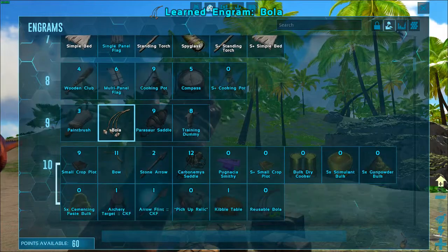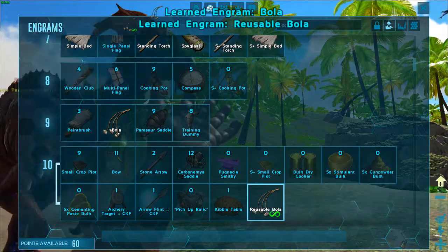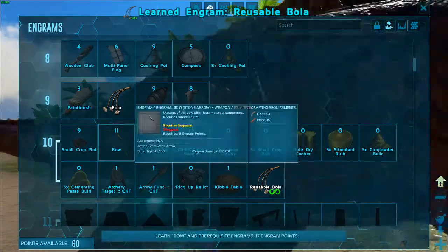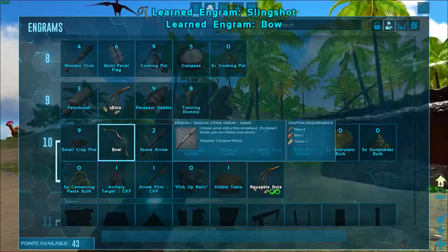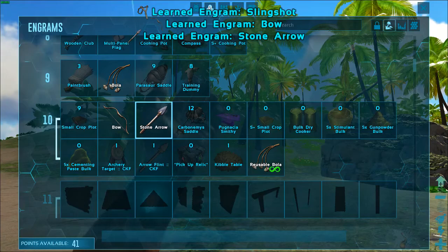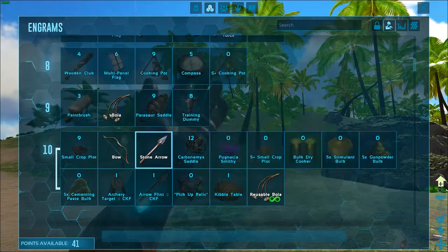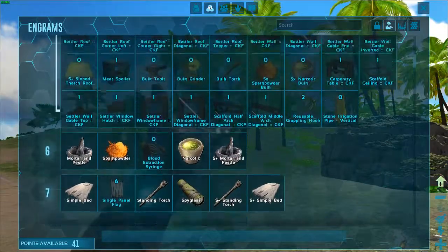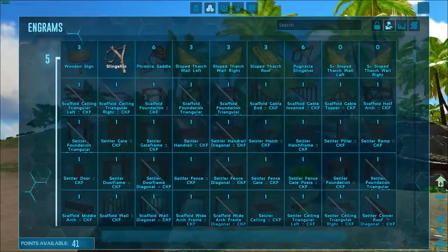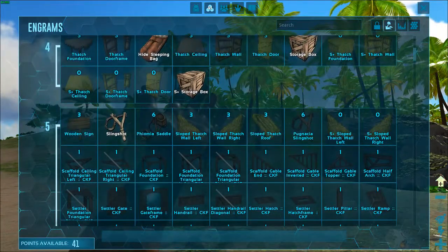There's probably a reusable bola in here somewhere — yeah, here we go. It's zero cost but would require the regular bola anyway. We'll learn the bow and arrow. It looks like they've got the bulk stuff in here too, we can experiment with that. And they've also got the settler building things — we may do some of that.